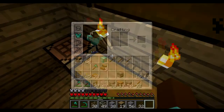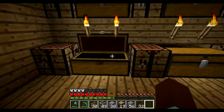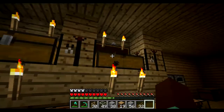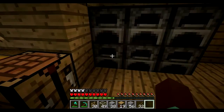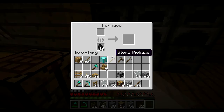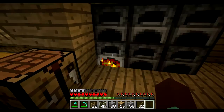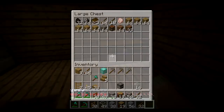Here in my inventory I have a block of diamond. Here I still have some coal if I want to make stone, so I'm just gonna do that. And here I have some materials that I might need.